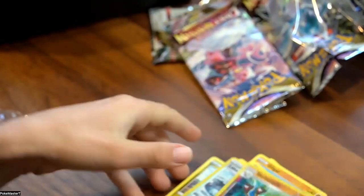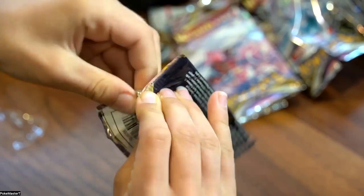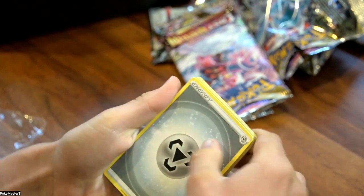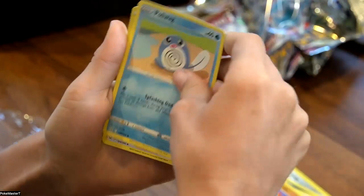Okay, next pack. Green and white code card. Stealthy Energy. Stealthy Energy. Seviper. Galarian Stunfisk. Bronzong. Jynx. Inkay. Squawkabilly. Valinx. Poliwag. Reverse Miss Fortune Sisters into a Landorus non-holo.